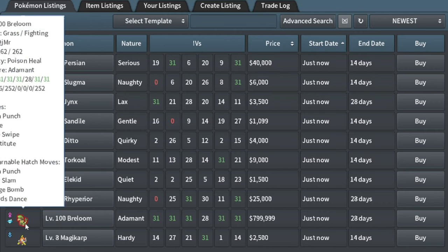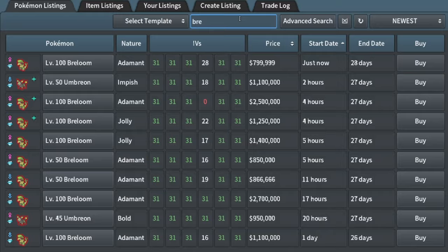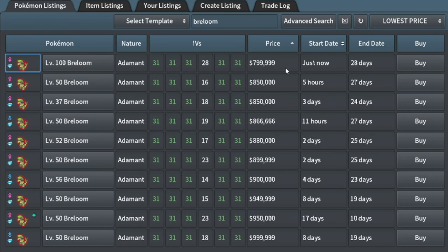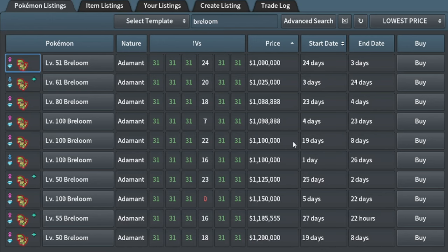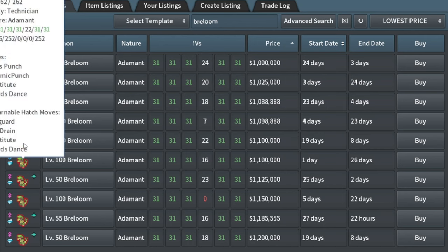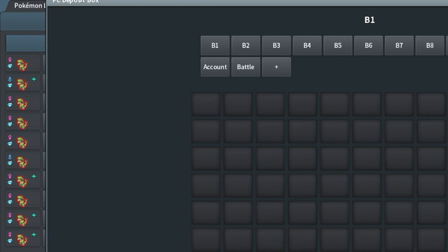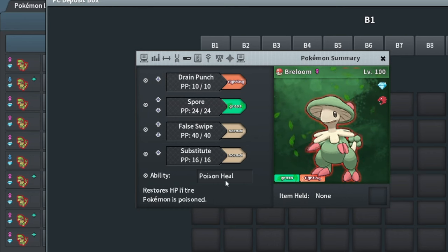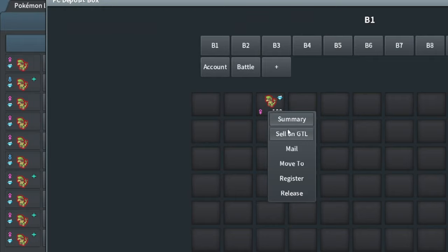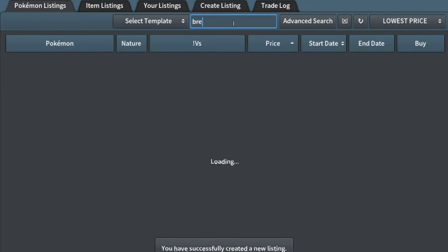That Breloom is kind of nice — 31 by 5 Adamant, alpha. Yeah, it goes for at least 850k and it's level 100. It takes a long time to level a Breloom to level 100, and the cheapest one goes for 1.1 million, though it's been up for 19 days. This one's got a decent set — it's got Poison Heal, so somebody was using this as a catching Pokemon. It should be Technician. I bought it for 800k and I'm going to easily get 1 million for this — a very solid flip of 175k in one transaction. That's like 30 minutes of a gym run right there.